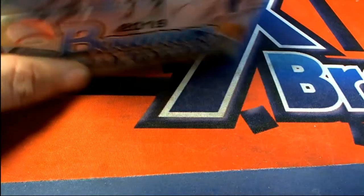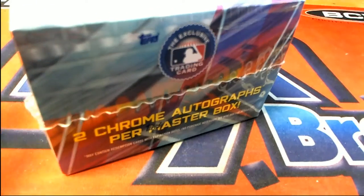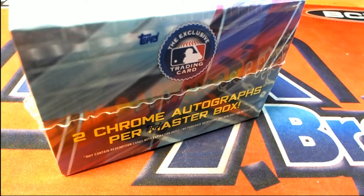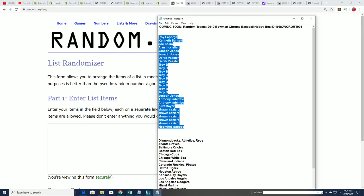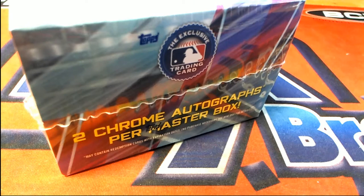Time for some Bubble Chrome! Two Chrome autographs popping out of here — let's hit something big. First thing we're gonna do is find out who gets what team. We have 27 team spots in this box break of Chrome. Good luck everybody, hope you hit something nice.